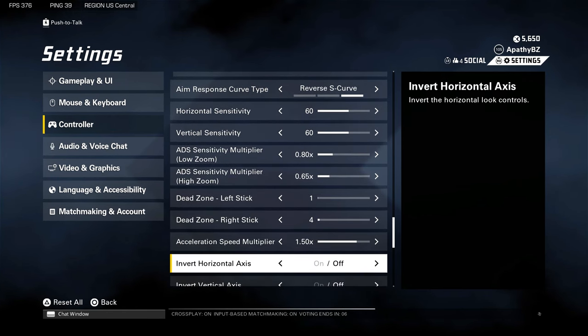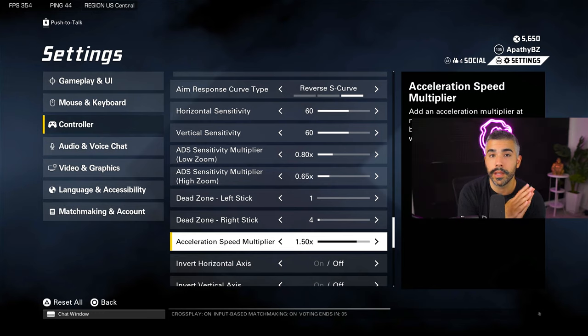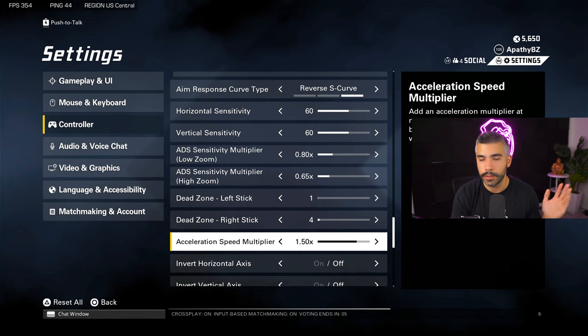My aim acceleration speed is on 1.5x. This accelerates your look direction left to right on top of your sensitivity, which helps you turn quickly when needed without affecting your ADS — it only applies when hip-firing. Because this game feels slow, aim acceleration helps you get that fast feel without having to play on a super high sensitivity to counter the slow feeling. I've experimented with and without it, and I definitely prefer it on. You'll probably feel a lot better on these settings — if it feels too fast, just adjust a little.